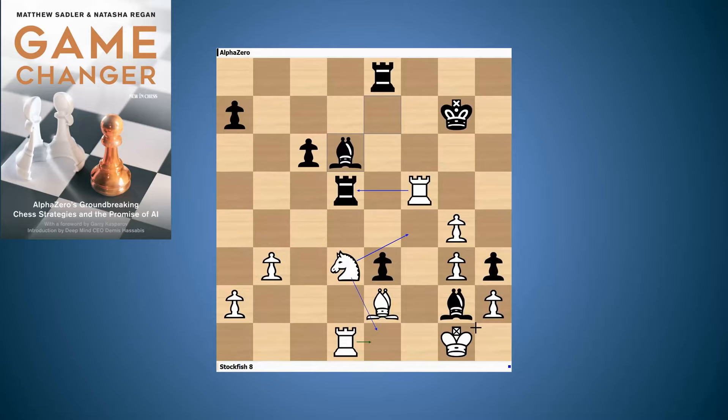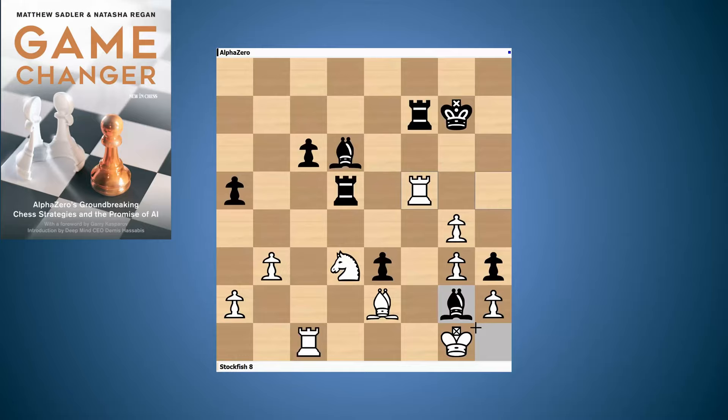After Nd3, Bd6 — there are quite a few threats against the white king emerging from there. Then Re1, a5. AlphaZero is improving every part of the position and giving itself the option of playing a4, opening the a-file or b-file depending on how white reacts. Stockfish keeps waiting and plays Rf5, whereupon AlphaZero improves further: the bishop comes back to e4. White can't move the knight otherwise the rook gets into the seventh. After Rd1, Kf6.